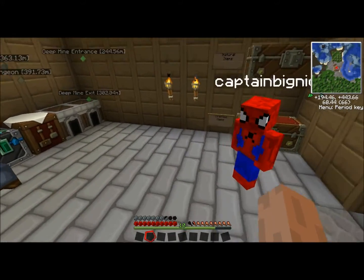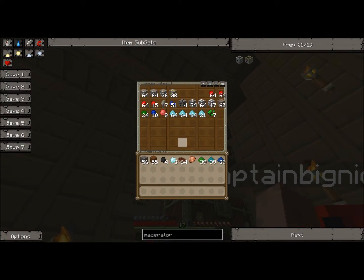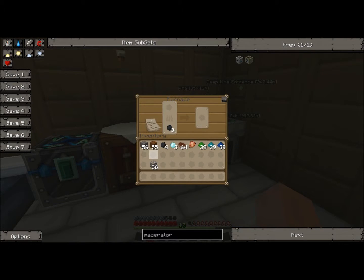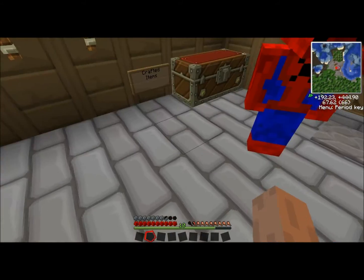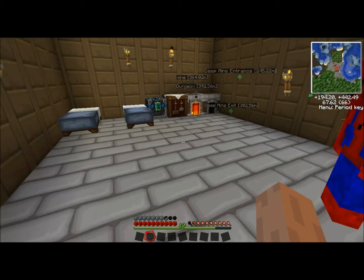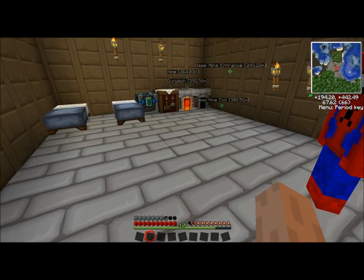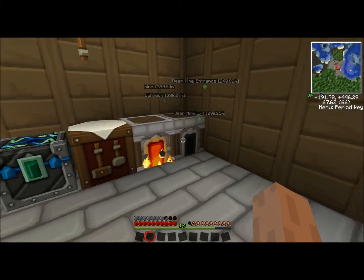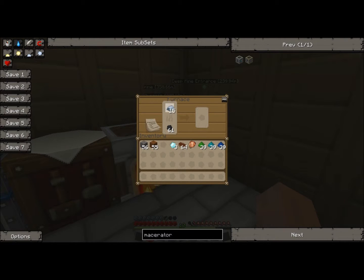First we're going to have to make tons of iron ore into actual iron. So I'm just going to stick this in here and wait. Some of that iron has now smelted — we've got about 12 iron and 15 over here. So now if you smelt this iron again, it goes into refined iron.